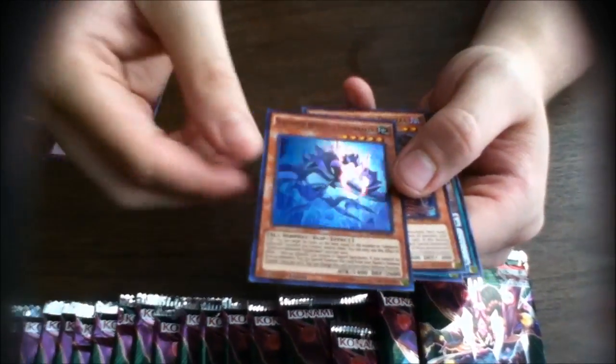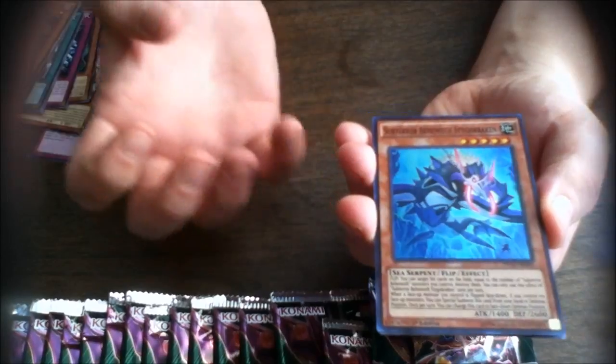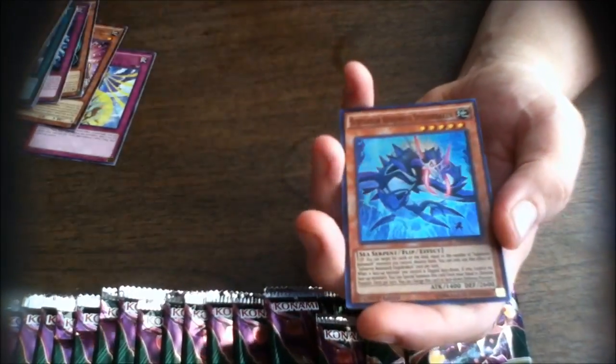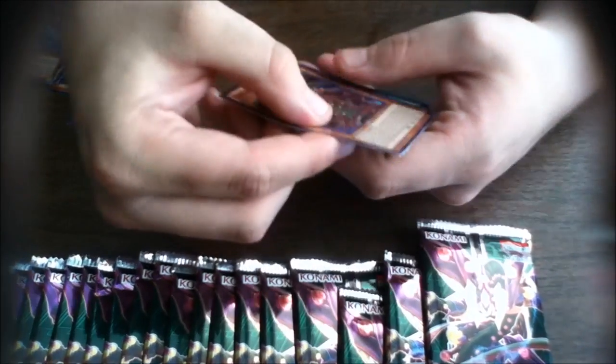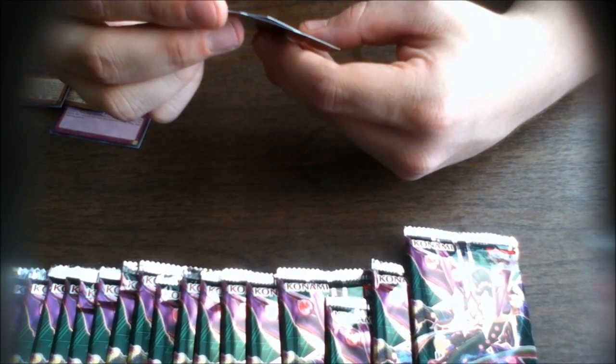Super rare Subterror Behemoth Stalagmo, Kraken. These guys have a really cool play style — they're all flip monsters and they do something when they flip, basically emerging out of the sea or ground. Their support resets them back down so you can do it again. It's really cool and flavorful. Another Predaplant card, Squid Drosera.